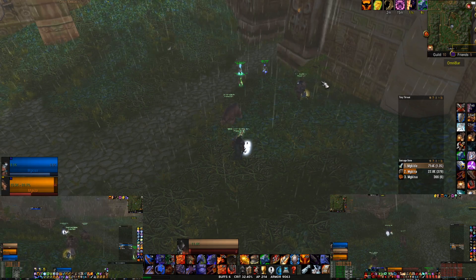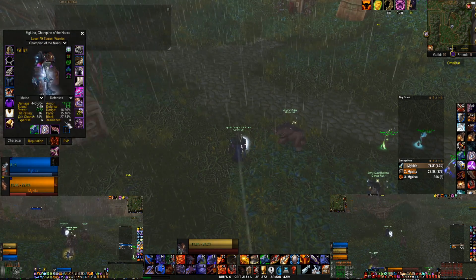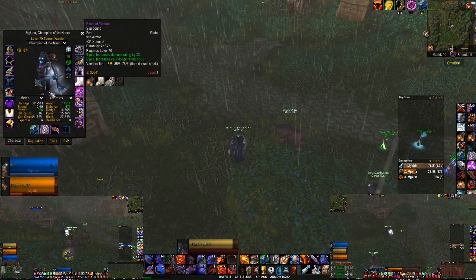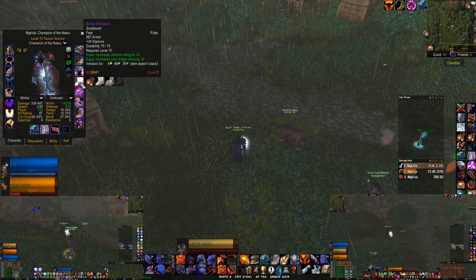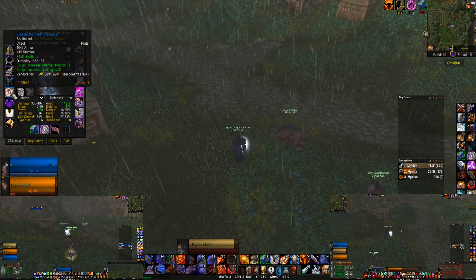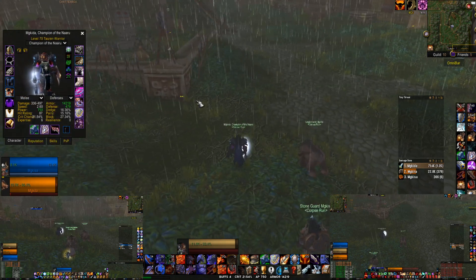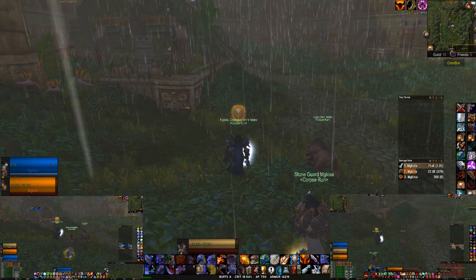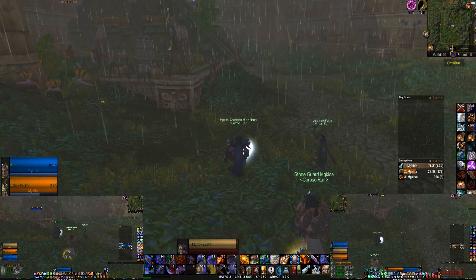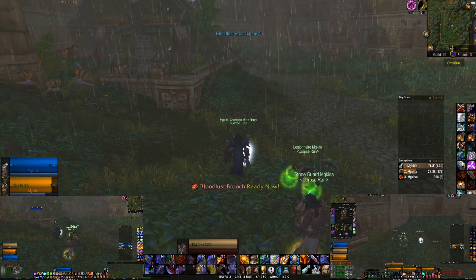So right now I swap to my dedicated ZG set. I stack as much block value as I possibly can. The boots still need to be enchanted - I keep procrastinating about that. I'm gonna enchant them with 12 agility since I go full avoidance slash block value. I guess I could technically... I'm using this mostly for the hit rating. I'll thorns my characters - it's 15 minutes with 3-piece Tier 1. It's very good to get that upgrade for TBC, even if you didn't play Classic. I think it's nice, easy 3 items.